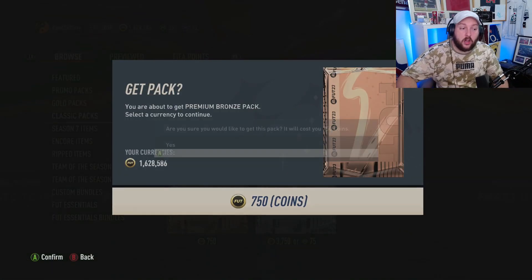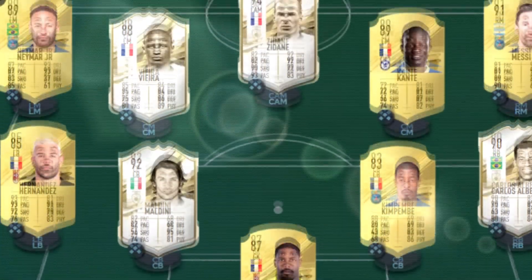If you have a lot of coins in your club, you can definitely go for the bronze pack method. You won't make a lot of profit on it.